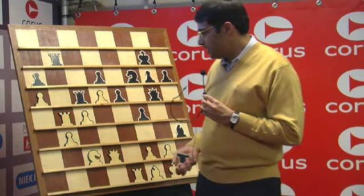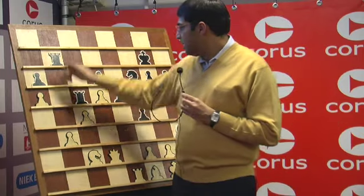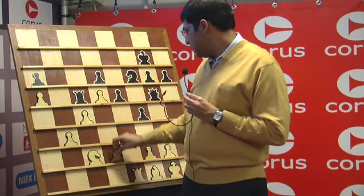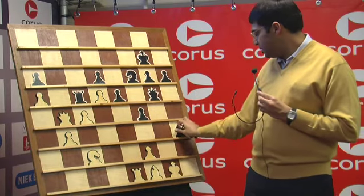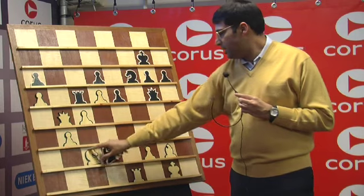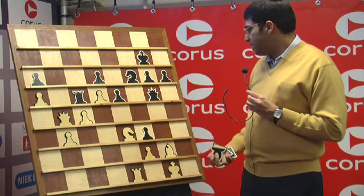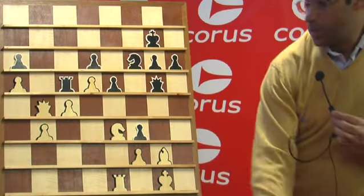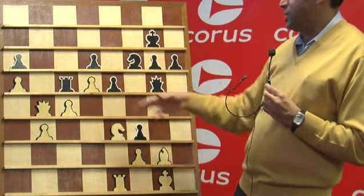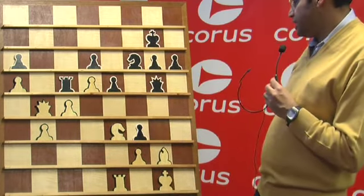I think it's not an undeserved draw if I take this. He takes, bishop g2, bishop g2, f3, knight e3, and it's a draw. Because my queen gets in, and once I take his d6 pawn or something — if he goes rook c7, queen d6, white is never going to have a problem.